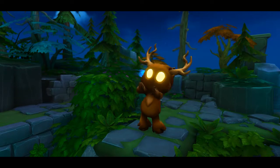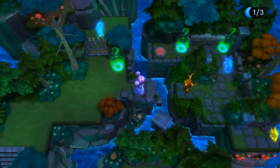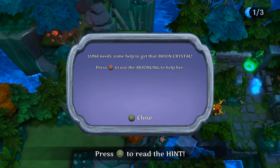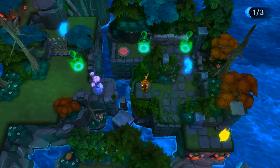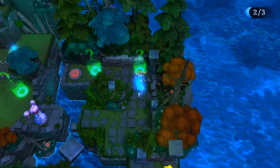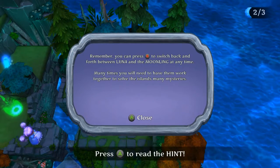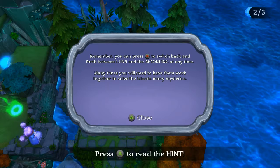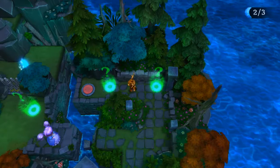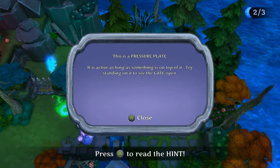'Are you here to help me?' Here we go! A hint reads: 'Press B to use the moonling to help her.' Now we can control him. Another tip explains you can press B to switch back and forth between Luna and the moonling at any time — many times you need them to work together to solve puzzles. There's a pressure plate that stays active as long as something is on top of it.